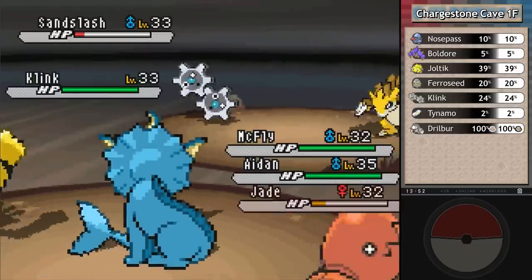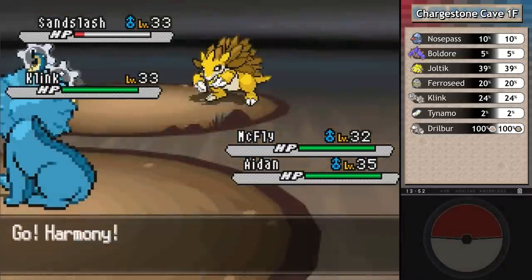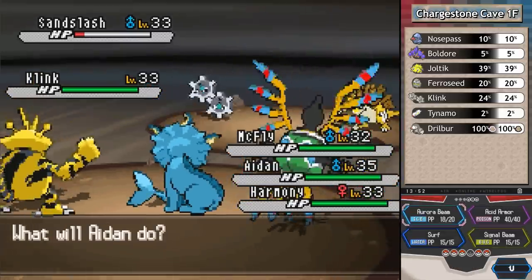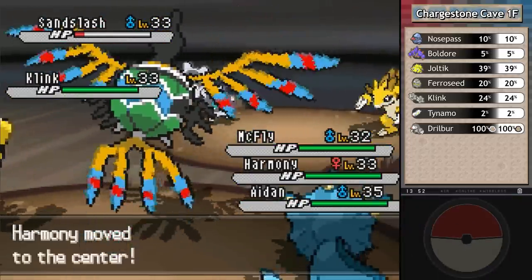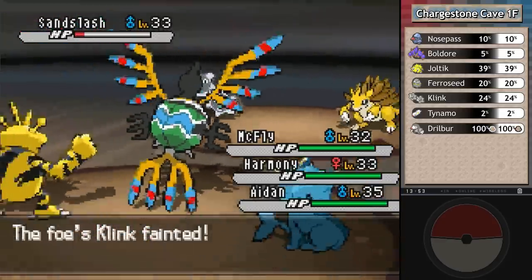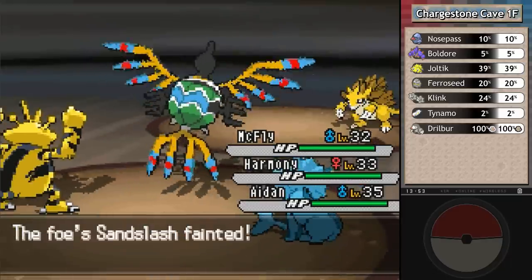I told you we'd get a better explanation of triple battles when the time came. It is like two double battles happening at the same time, but there's a bit more to it. I used up Harmony's turn to shift it to the center, making it the target of more attacks. This gives a lot of strategic applications - you can attack on some Pokemon and switch on others within the same turn, as long as they're part of the active trio. Sandslash might have wanted to hit Aiden with a ground-type move, but because I shifted Harmony into the middle, it would be immune.